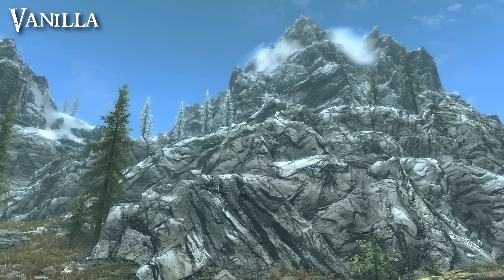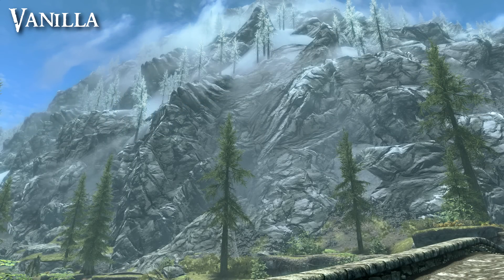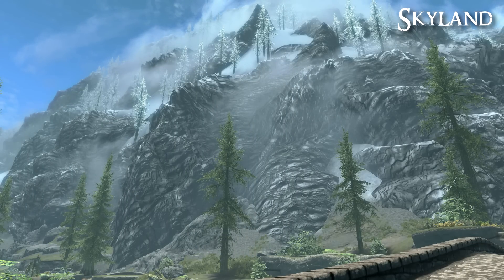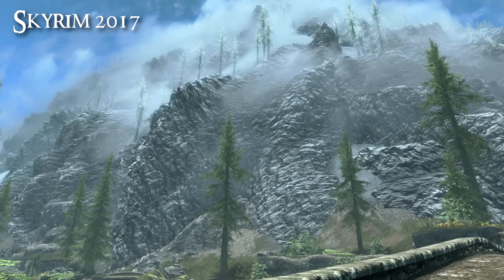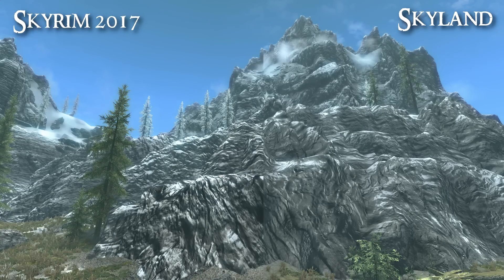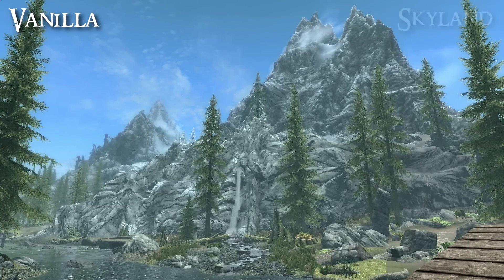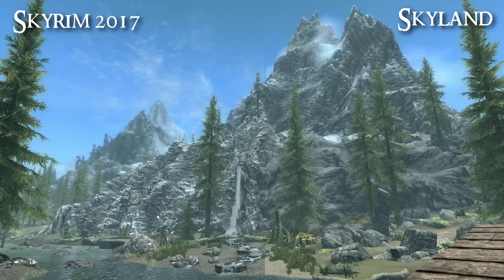The big problem for me with the vanilla mountains is the fact that they look fake — they look drawn. I immediately noticed this when I started playing. Mods like Skyland and Skyrim 2017 changed this quite dramatically by darkening the mountains and making them look a lot rougher. But they didn't really work very well for me because I found my eyes being drawn to the mountains constantly. There's something about the textures towards the top of the mountains that bothered me — I think it's the tightly packed striation effect — and this just really was not working.